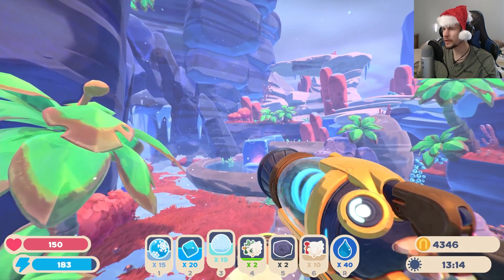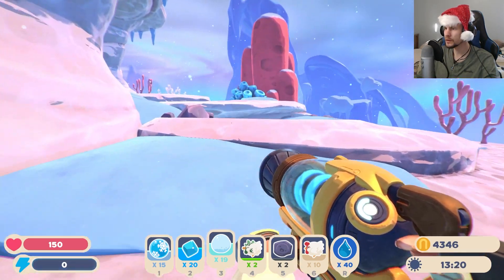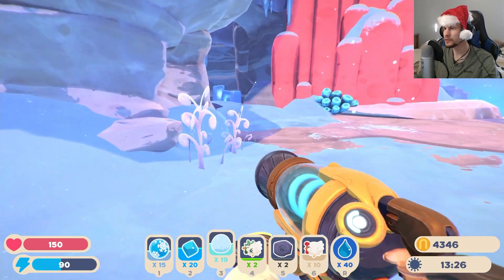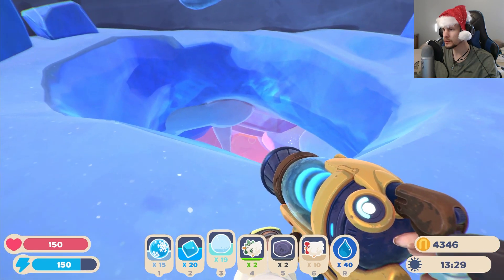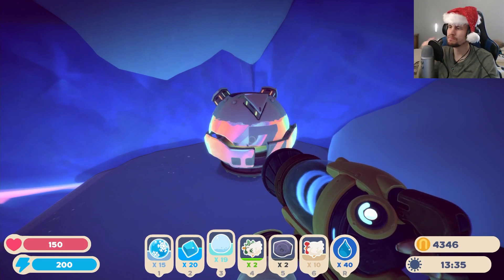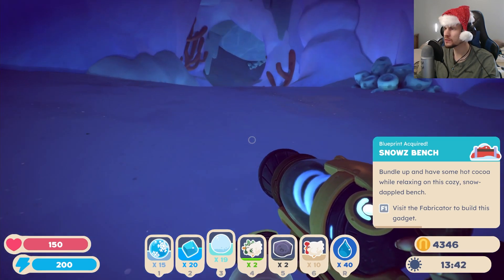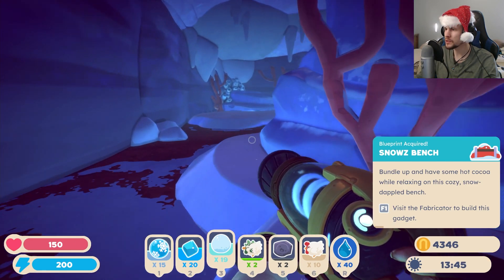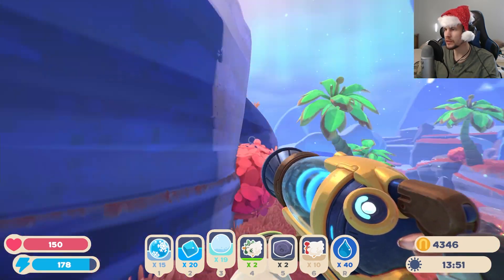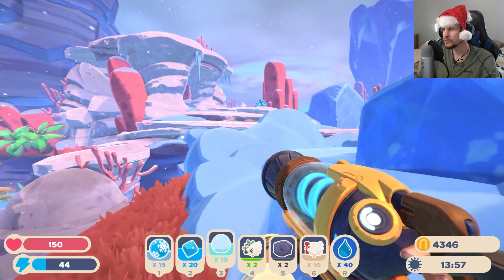I think it's actually up top there we need to get to, so a little jetpack here. I might have to go the long way around. Oh, there's another little pod - what do you got in you? A snow bench - okay, so just another little decoration. This will probably just pop us out exactly where we were. Yeah, this is actually I think just underneath the little area we went up into.